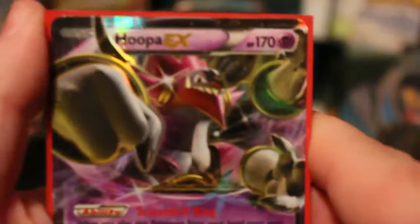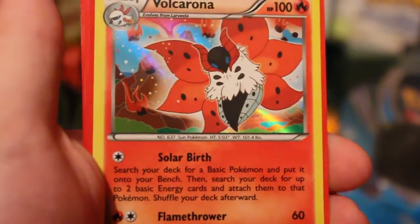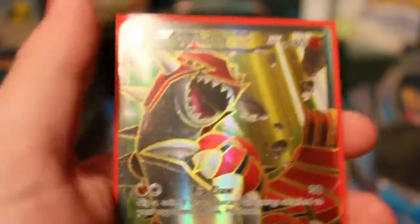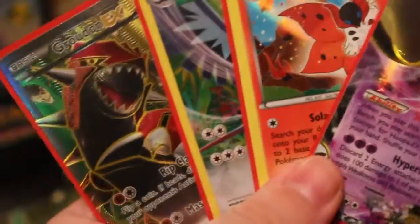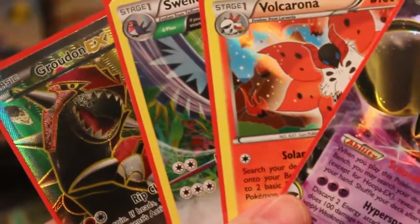But we got awesome pulls in this set. So for a recap: we got Hoopa EX which is great, we got that Holo Volcanion, really good, and we got Full Art Groudon EX which is amazing - fantastic. I think you should give a like for the Full Art Groudon, and a dislike for that Swellow Ancient Trait. Also subscribe for future TCG content. I have been James the Pokeknight - thank you for watching, and until then Pokemon fans, remember to game on.